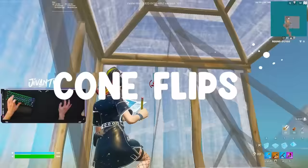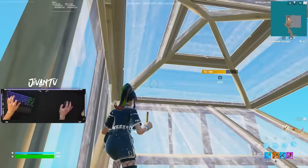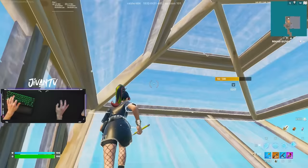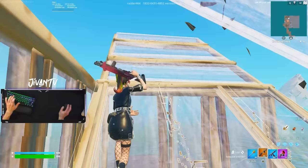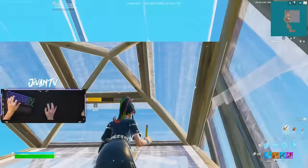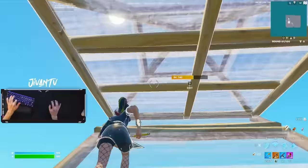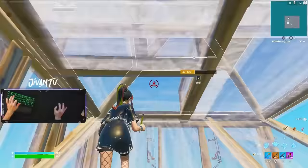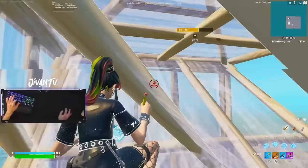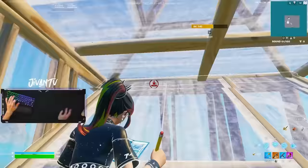Another way of going up layers that's good to practice is flipping a cone while going up layers. What you do is first flip your cone up and place a wall and a cone on top, then you flip your cone and jump on top of it — you can do this on repeat. You can try practicing doing this from both sides, left and right. Now if you're looking for the ultimate test, you should start practicing doing it with a floor and cone rather than just a cone flip. Doing this with a double edit is even better because a lot of times people will place a floor if you don't, and then you'll just end up running into their floor.